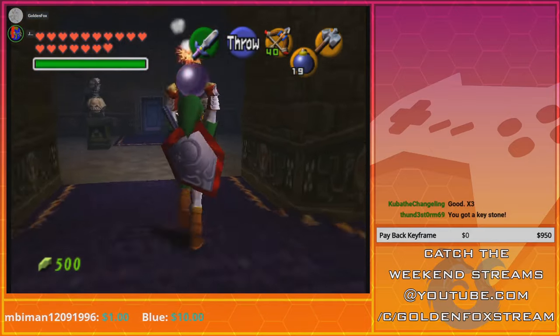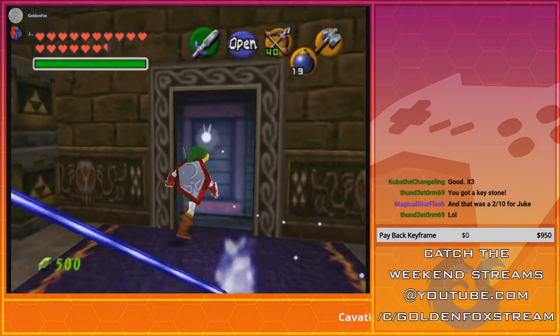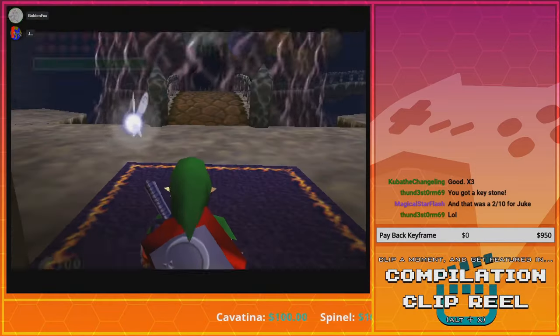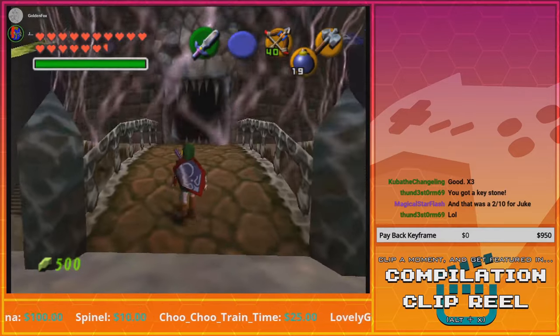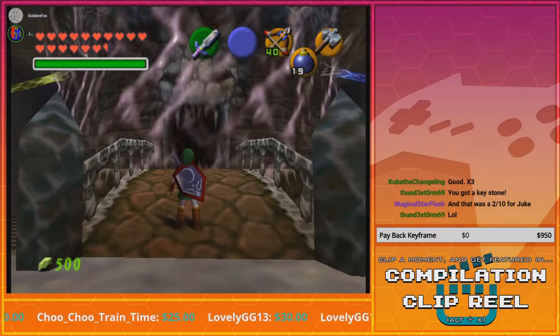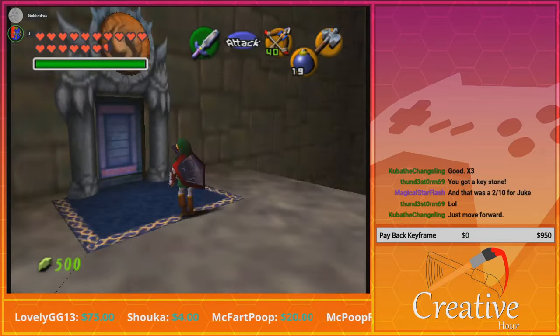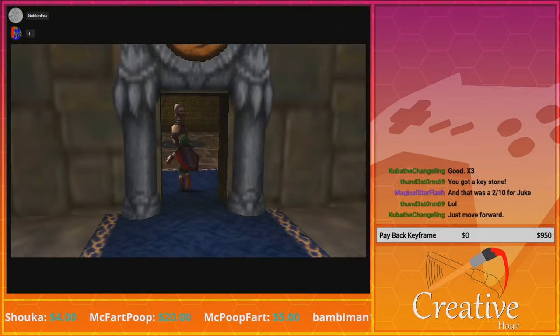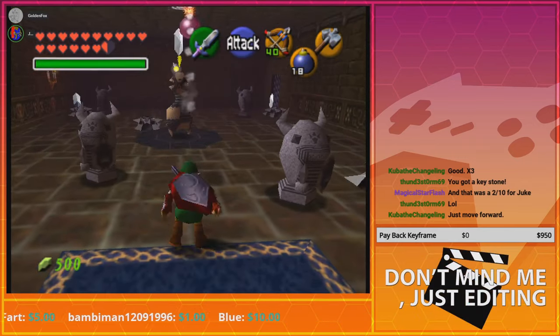You don't have to destroy the Beamos, just walk through them towards the door. Before you can enter Ganondorf's tower you have to dispel the barrier — there are six of them you have to destroy. Let's head into the spirit one first.